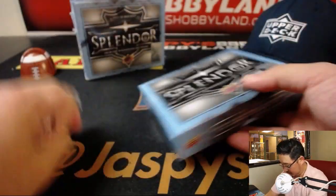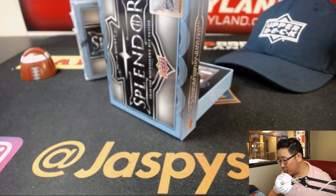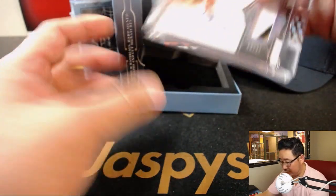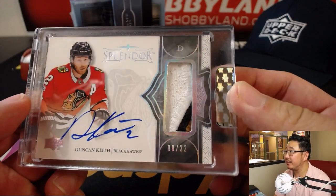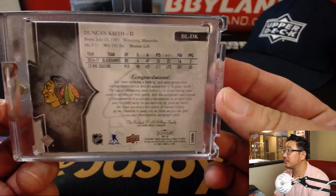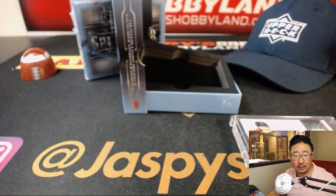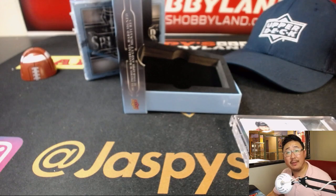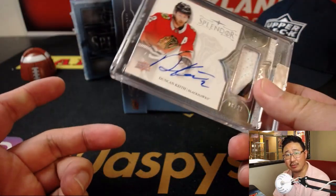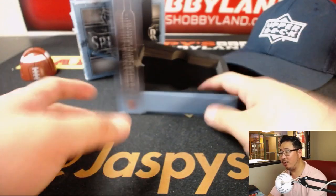Next one is a three-color patch auto, numbered 22. And it's Duncan Keith. It's a cool patch — a lot of good texture in there. That goes to Rich Schmidt. There you go, Rich, with Duncan Keith. I think Duncan Donuts is dropping 'Donuts' from the name, right? Did I hear that news? Anyone hear that news?